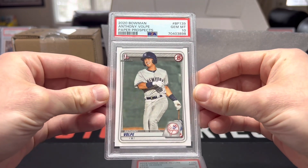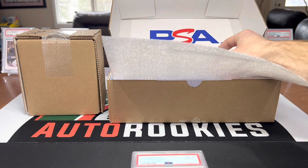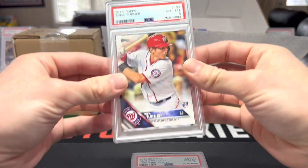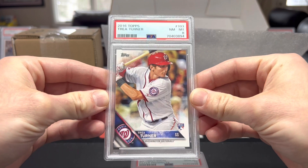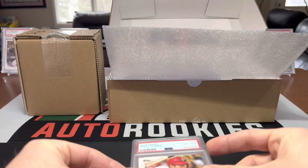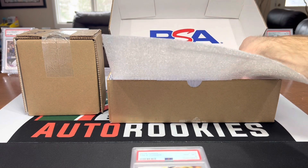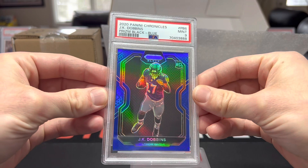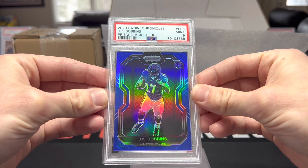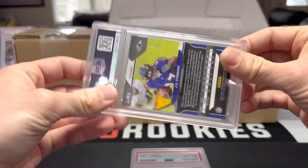Volpe, 2020 Bowman. Trey Turner Topps rookie somehow got an eight - I must have missed something on that one. There's a JK Prism black blue prism, that's sick, that one is numbered 23 of 25.